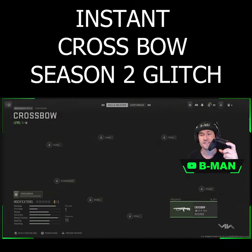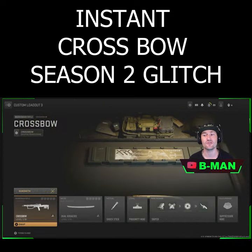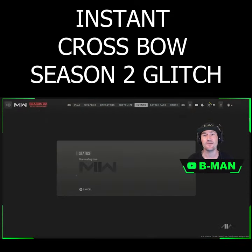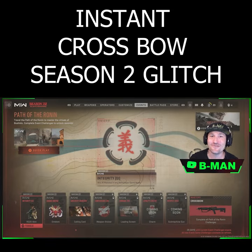In multiplayer online, find the crossbow and hold the trigger — it says just to equip it. And now we have the crossbow equipped, simple and easy, and we didn't have to do the event at all. Smash that like button for me!